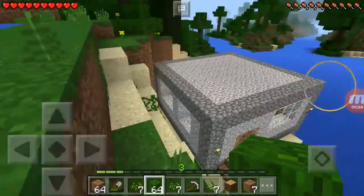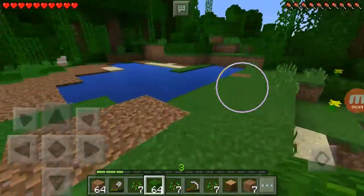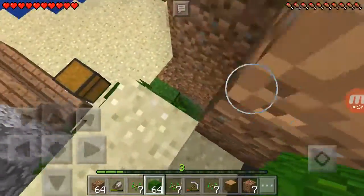First of all, I want to create a path that goes up there, because I don't want to have to climb the vines to get up there. It's kind of annoying.